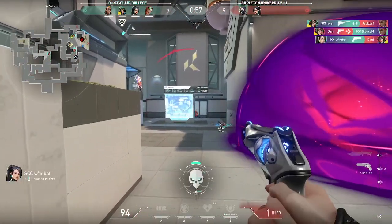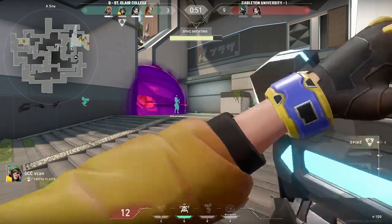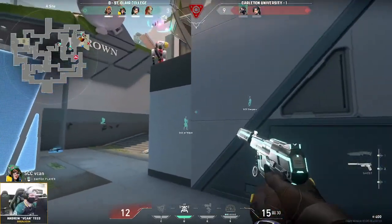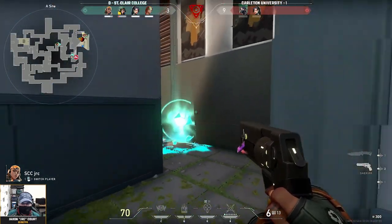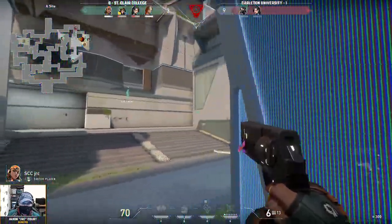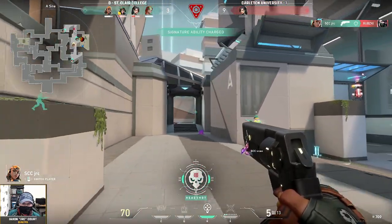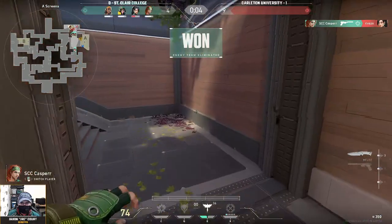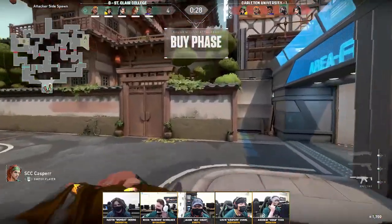It's now 4v2 — St. Claire has the upper hand. Killjoy is at 12 HP but Sage might be able to heal soon. Two Carlton players on the retake. JRC finds one, holds the angle, tosses in the nade. Casper picks off the second — first round on attack for St. Claire. Four to nine. Not the worst spot if you're St. Claire on attack; it can only get better from here.